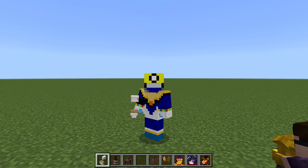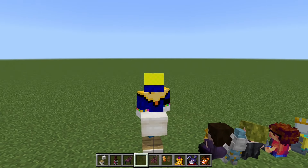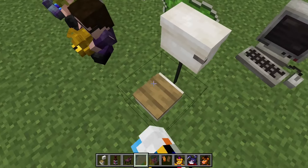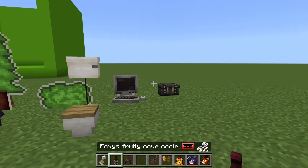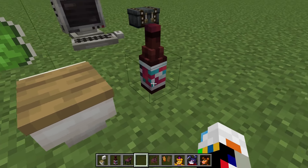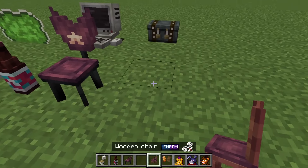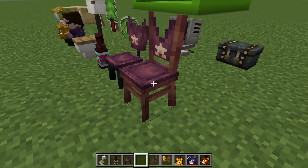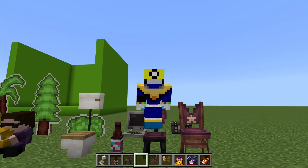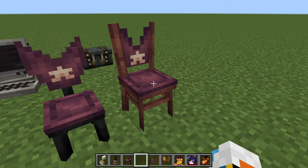Next, we have an old toilet, which is exactly how you'd expect. You could somewhat sit on it, but it would be a very uncomfortable toilet. Still looks pretty good though — I like the details. Next, we have a Foxy's Fruity Cove Polar. This looks pretty good; I like the bottle. Next, we have a metal chair, which you cannot sit in, and a wooden chair, which you also cannot sit in. But these still look pretty good. You can somewhat sit in them, even though you're floating a little bit. I especially like the wooden chair.